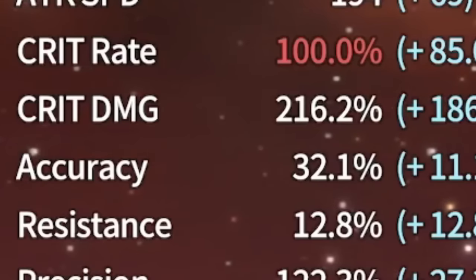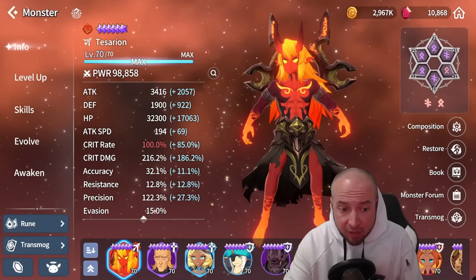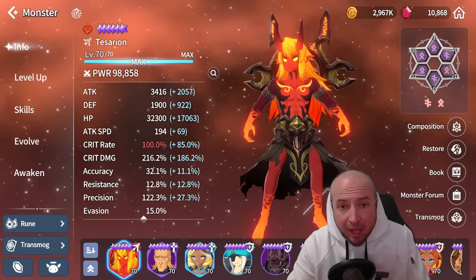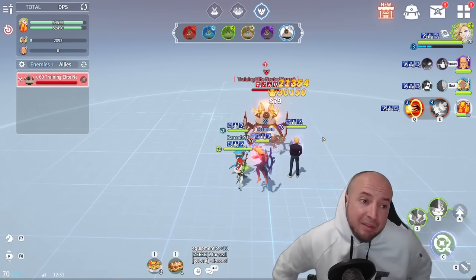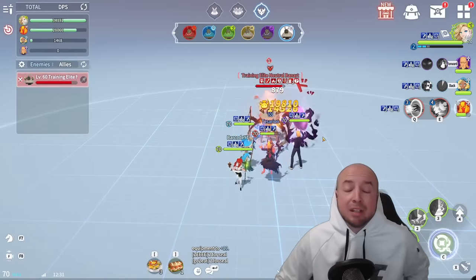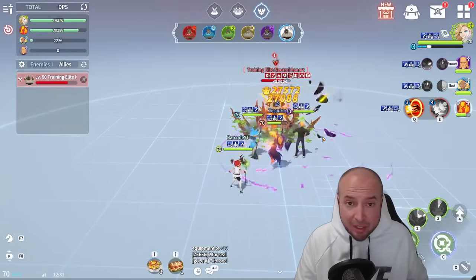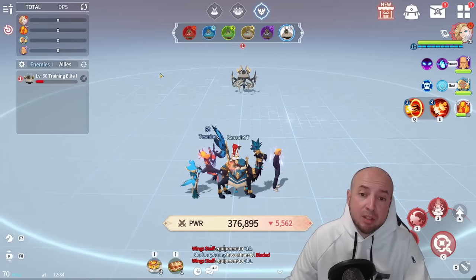Now testing a higher crit damage build with decent attack speed but lower attack, to see if burn modifiers on his skills benefit more from crit damage than from raw attack. The best I could manage free-to-play: 3400 attack and 216% crit damage. With wind Orbia, the DPS is roughly 50–55,000 and his ultimate burst hits 80,000. But over 120 seconds total damage was only 5.3 million — about 44,100 DPS average.